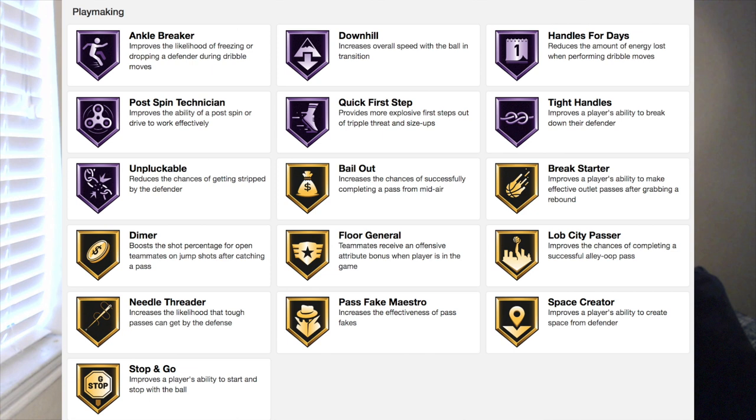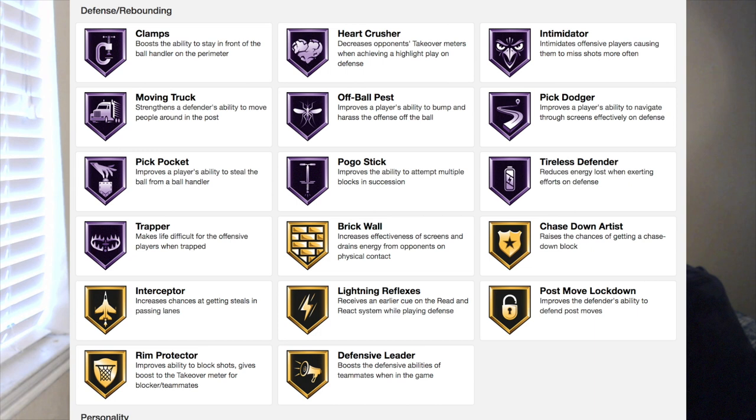When it comes to playmaking, he has seven Hall of Fame badges and nine gold badges. His Hall of Fame playmaking badges are Ankle Breaker, Downhill, Handles for Days, Quick First Step, Tight Handles, and Unpluckable. Those badges are really, really good for playmaking. You need Unpluckable, you need Tight Handles, and you need Handles for Days — this man has them all on Hall of Fame, which is a W.